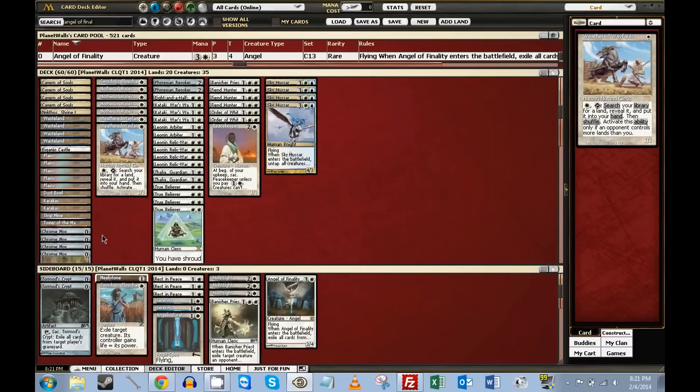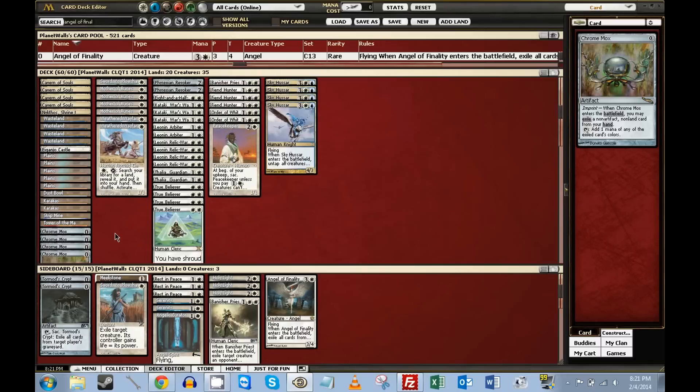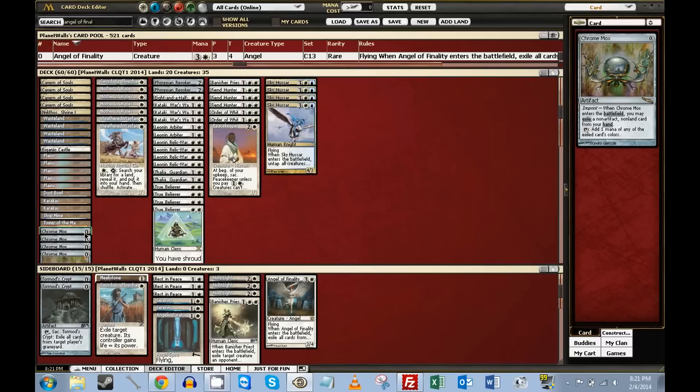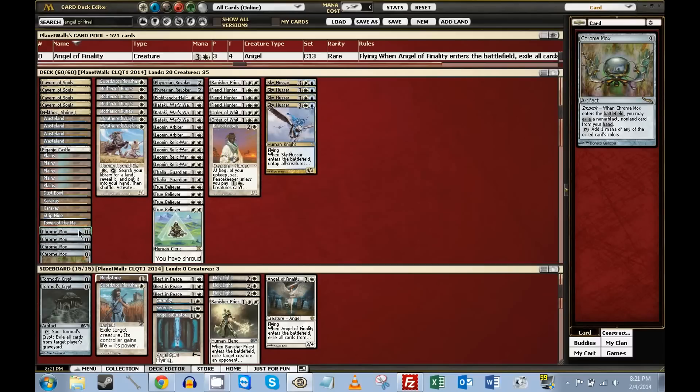The deck runs 24 mana sources, which is a fair amount. Four Chrome Mox — and I'm not sure about this. Recently the Wolf and his versions, and I think Fishy Fellow too, and Mox Pearl as well, have been playing something other than Chrome Mox. I think they've been playing partly Chrome Mox and part Lotus Petals, which is probably advantageous given artifact removal in the format.